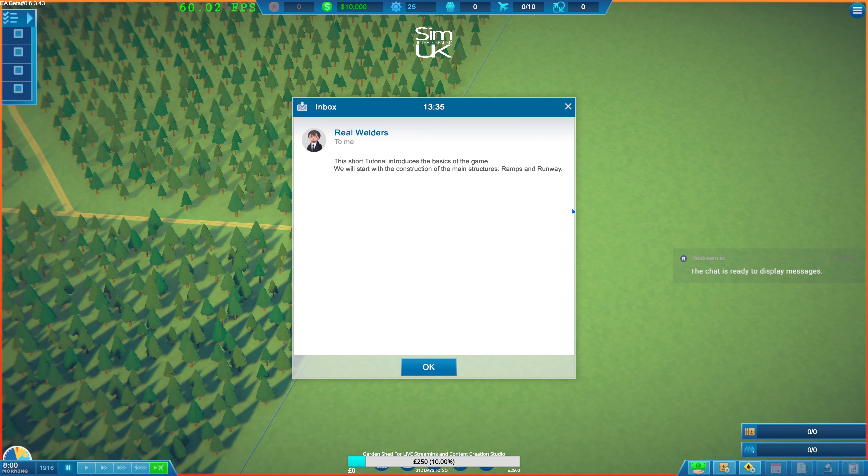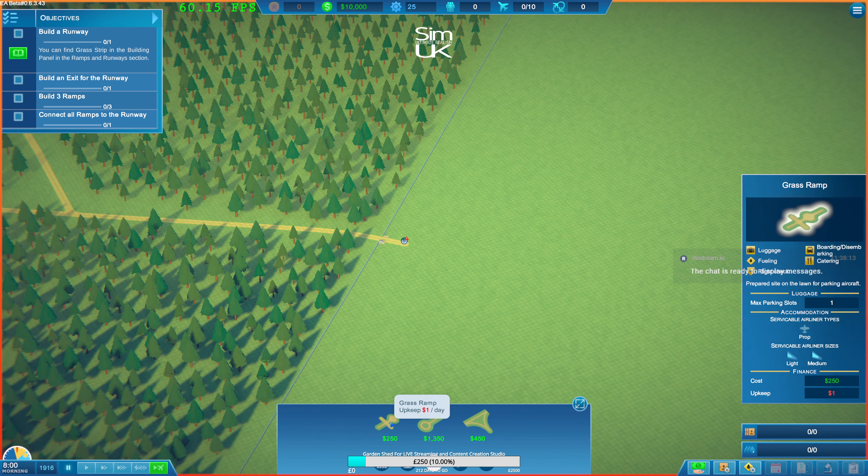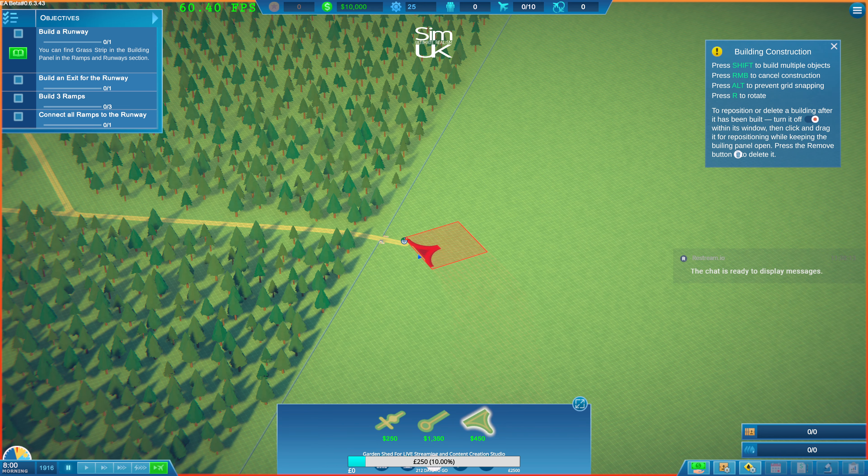This short tutorial introduces the basics of the game. We'll start with the construction of the main structures - ramps and runways. You can find grass strip in the building panel in the ramps and runways section. Where's the building panel? Is this it? Facilities, ramps and runways - I got it. Grass ramp, grass runway, grass strip. Press shift to build multiple objects, right mouse button to cancel, alt to prevent grid snapping, and R to rotate.